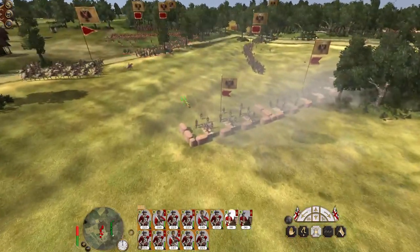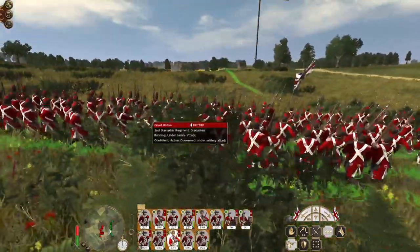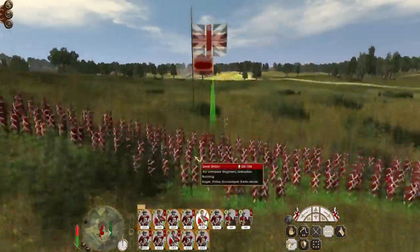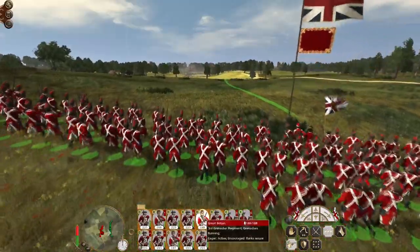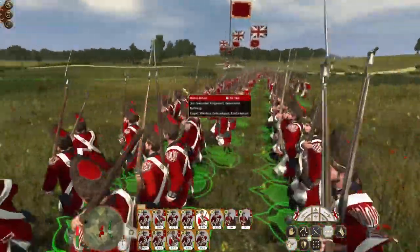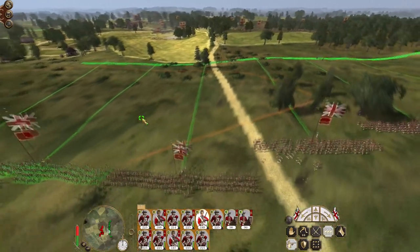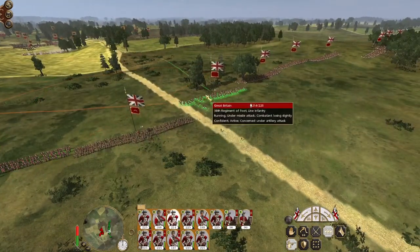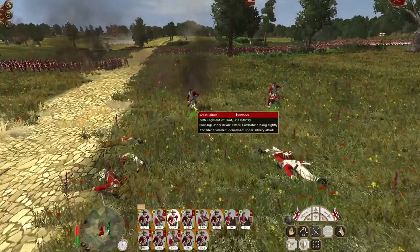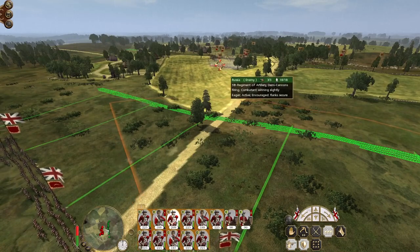We've got some guns to deal with, so we need to push up to close range. These are our grenadier regiments — the first, second, and third regiments. When you rename units, the name that it previously had gets freed up. The brave British grenadiers push up. We do have lots of cavalry in these woods, so we need to be ready to dive into square. The 38th regiment is getting the hell shot out of it.